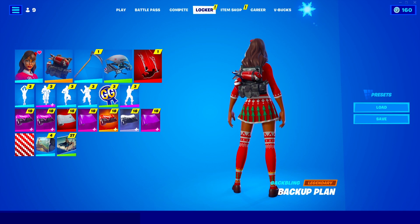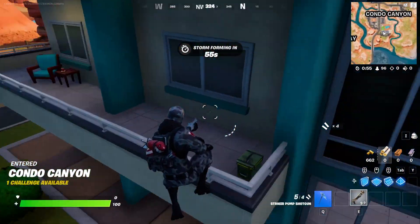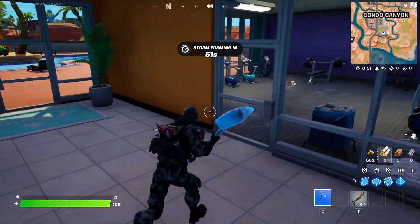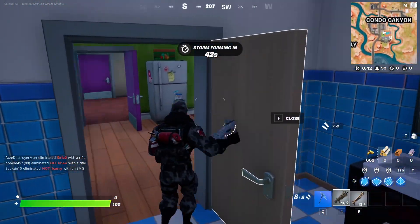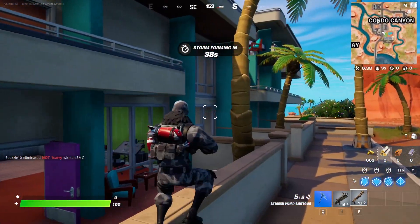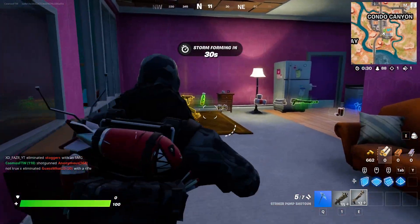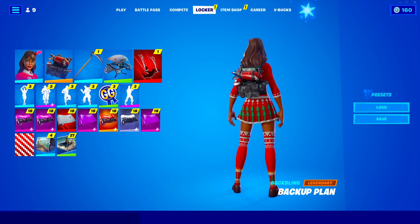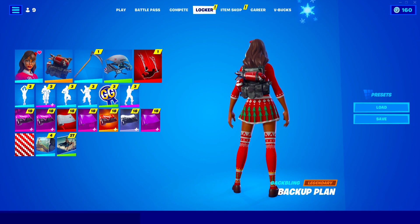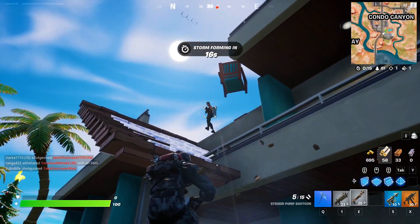The next back bling on the list is the Backup Plan — a really cool back bling that combos well with a bunch of skins, but also super rare. This released back in Fortnite chapter one, season three, alongside the Havoc skin and the Sub Commander skin. All these skins and this back bling were part of a Twitch Prime promotion — I believe it was the first Twitch Prime promotion. The player base back in chapter one season three was nowhere near as big as it is now, and not everyone had access to Twitch Prime. Maybe you didn't know how to get it, or you didn't realize the promotion was a thing altogether. So not many people have this back bling, and it has not released for a very, very long time.